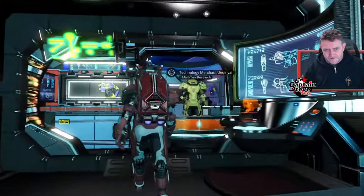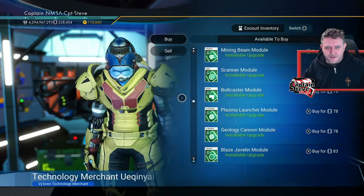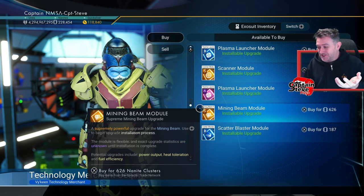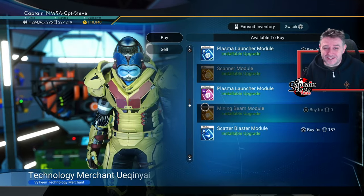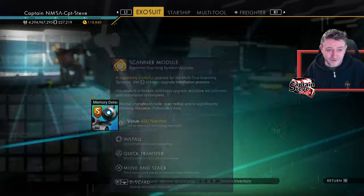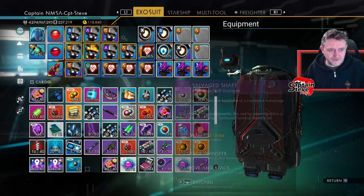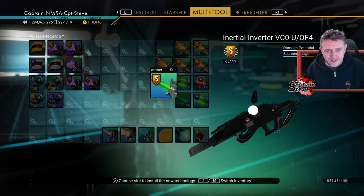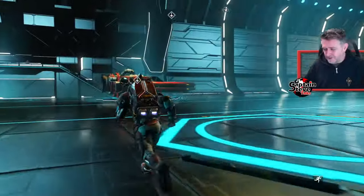I always get jumps when I'm at the multi-tool vendor. Hello multi-tool man! You've got a scanner in an S-class — and a mining beam? What the fudge! Yesterday I found the neutron cannon and the scatterblast — my favorite weapons — and today by sheer chance I found the other two modules I said I wanted last episode. This is uncannily freaking lucky. I never have this sort of luck. Let's purchase those and get them installed.